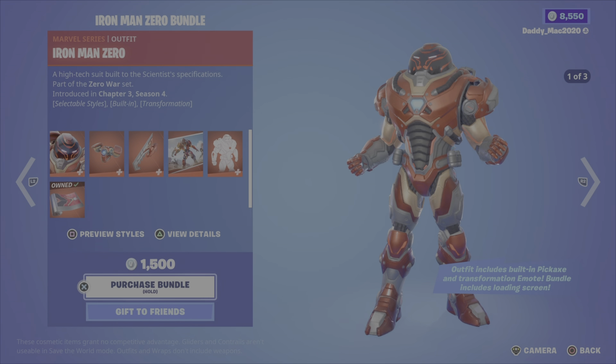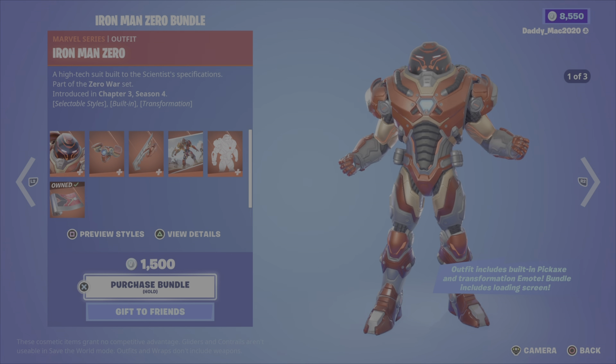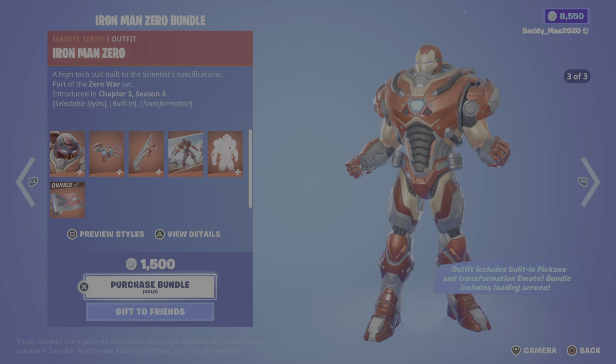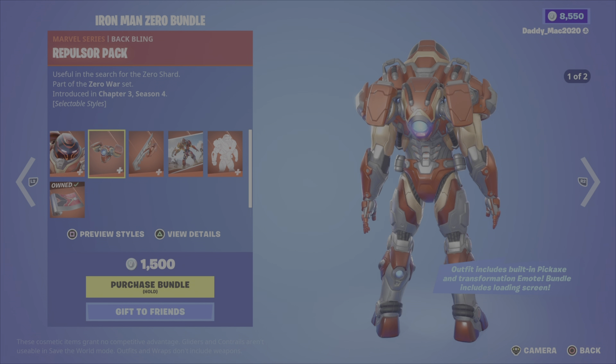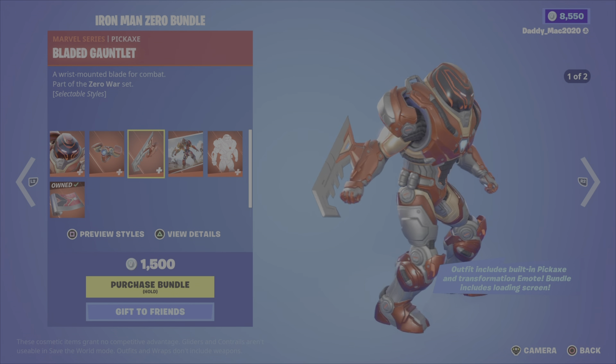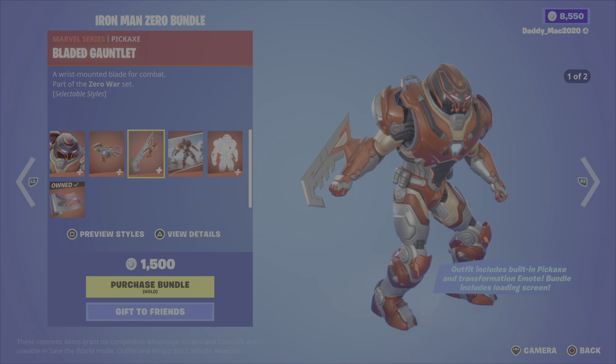Then we have the Iron Man Zero bundle. Here's Iron Man Zero from Chapter 3 Season 4 — you have three different outfit styles. You also get the Repulsor Pack back bling with two styles, the Bladed Gauntlet pickaxe with two styles, the Zero War Front Lines loading screen, the Iron Man Revealed built-in emote, and the Stark 7 wrap — received by claiming codes from the comics, it's animated, reactive, and looks pretty sweet. The bundle is a little more than 1,500 V-Bucks since I own one item.